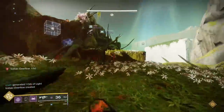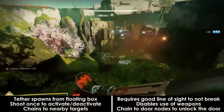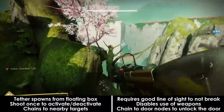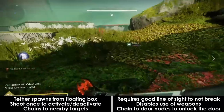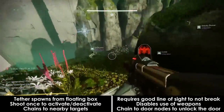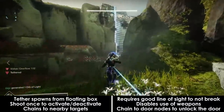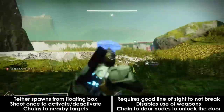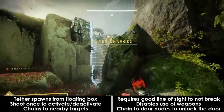The other mechanic is the Tether. The Tether spawns out of a box that is floating in the air. You activate the box by shooting it once and deactivate it by shooting it again. When active, the box will tether to a nearby player. If that player is within tether range of another player, it will tether to that next player and so on. Once you're too far from the box or another tethered player, the chain breaks.